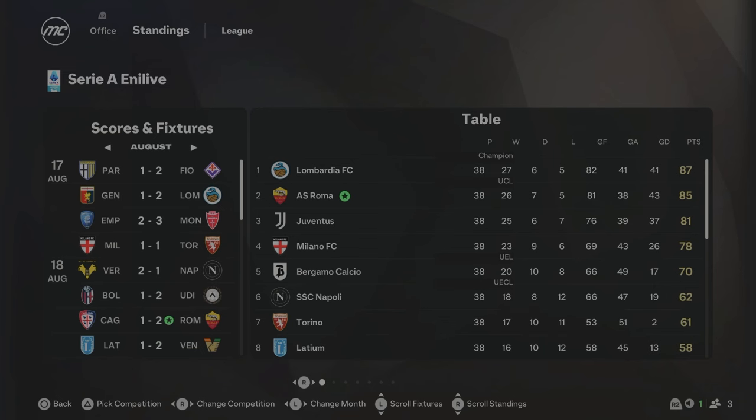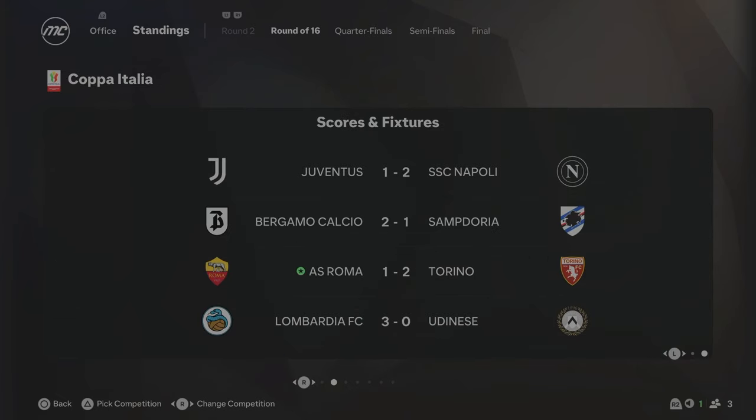We've come to the end of Season 1, and Roma have finished second in the Serie A table — just two points away from winning the league in the first season, which I think is absolutely great. Only the one signing in Season 1 and the team has really, really performed. This does guarantee Champions League football next season, which is obviously the main goal. Unfortunately, Torino beat us 2-1 in the Coppa Italia Round of 16.